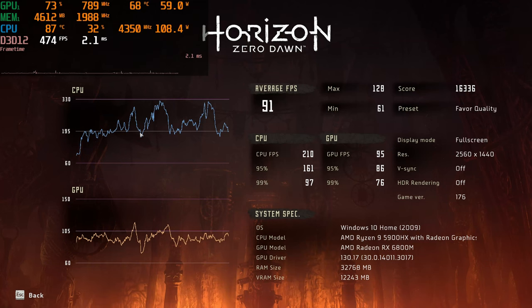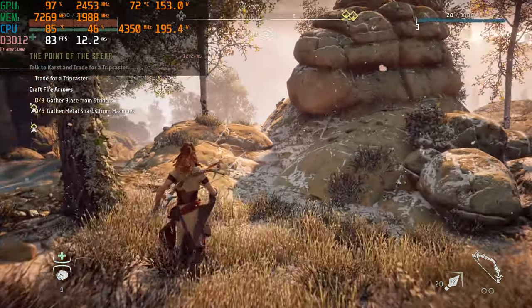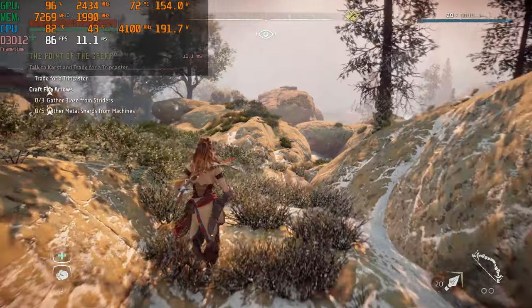This is what the benchmark got on high. For the CPU and GPU line graphs: our average is 91, our max is 128, min 61, score of 16,336, with the favor quality preset. All of that stuff is exactly the same, so on we go. High settings now — screen recorded — let us run around. Gather metal shards and blaze from striders — we can handle that I think.